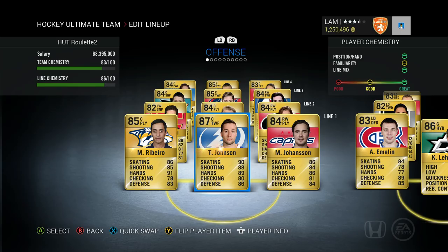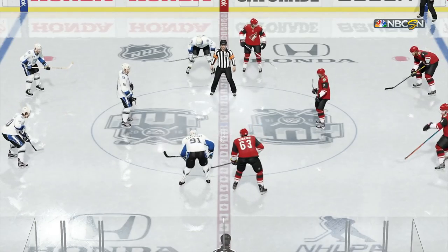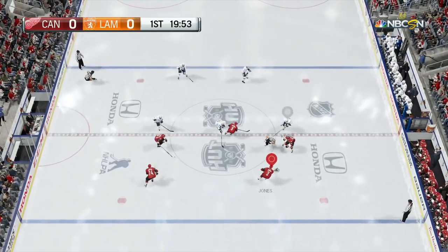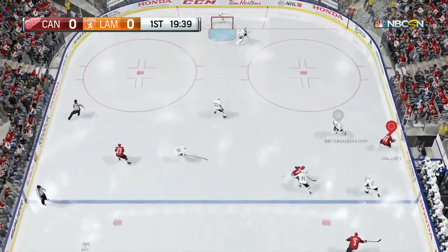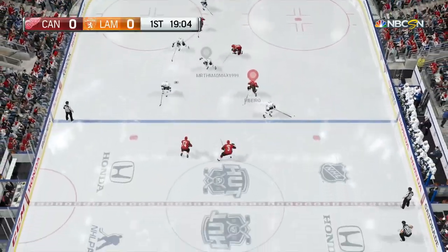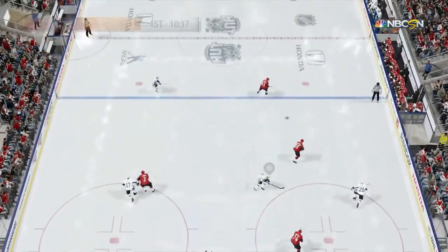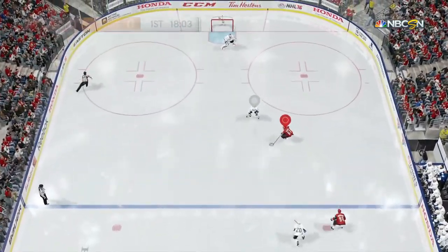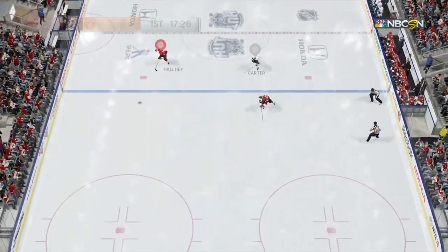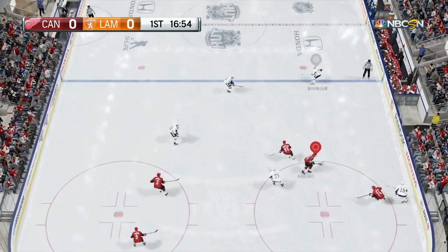Let's get into our first game of Hutt Roulette. This guy's got Tarasenko, Curry, and Tyler Sagan on his first line — not a bad team. I don't know why I'm wearing the Arizona Coyotes jersey; I accidentally switched it while quick-selling stuff. Dirty Ribeiro gets a break — deke him out and rifle it — but Henrik Lundqvist is in net. He's also got Legend Luke Rupertai. Let's keep it going and get some more shots on net.